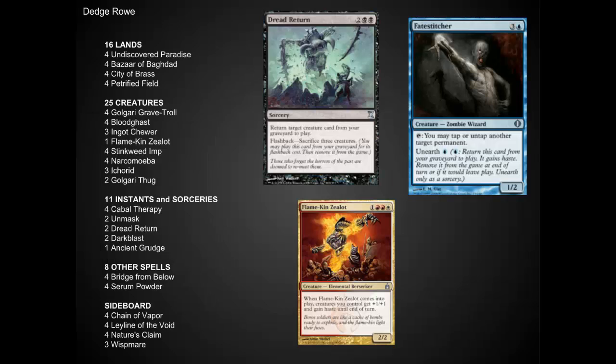Here's the list that I'm currently playing with, and it's got a few cards that are a little bit different than the standard list. The important part is that it's got four Bazaars of Baghdad, four Serum Powders, four Bridge from Belows, and a lot of different dredgers. We're going to get into the details of these in a little while.